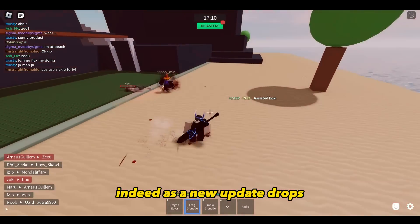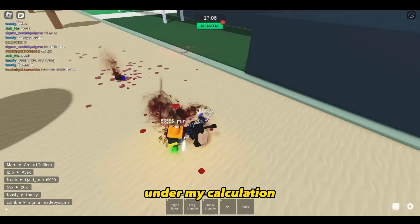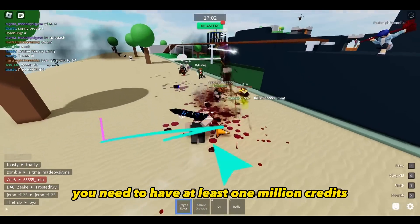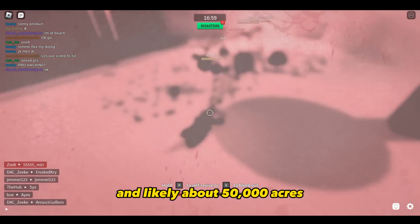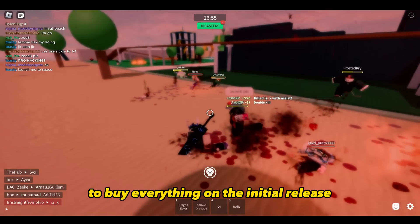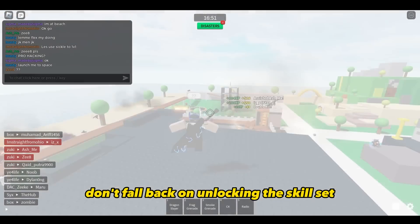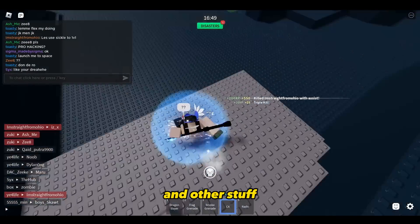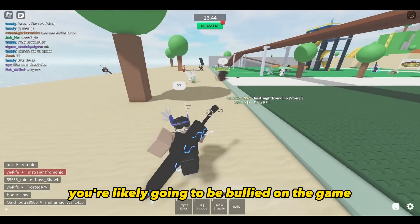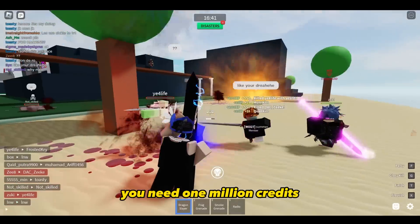As a new update drops, you gotta have lots and lots of money. Under my calculations, to experience the update on the first day, you need to have at least 1 million credits and about 50,000 8ers to buy everything on initial release. Start running up your money, seriously — don't fall back on unlocking the skill set and other stuff, because if you don't have them, you're likely going to be bullied in the game.